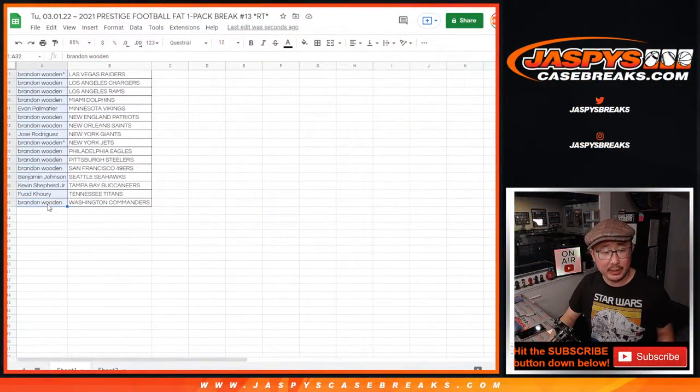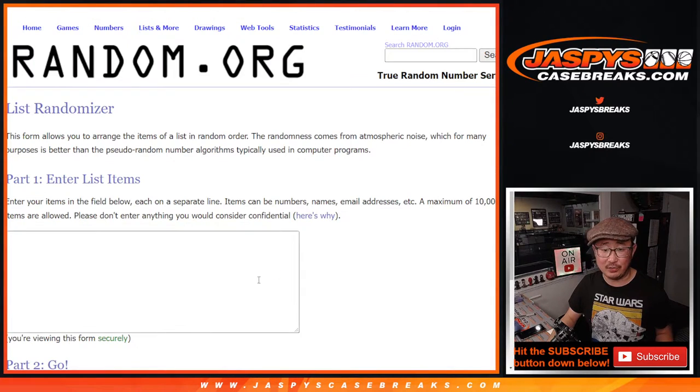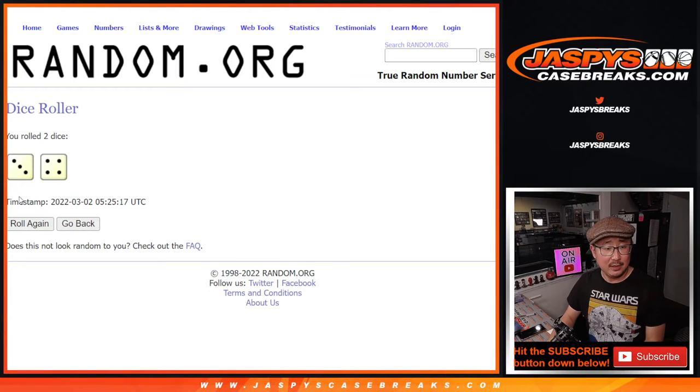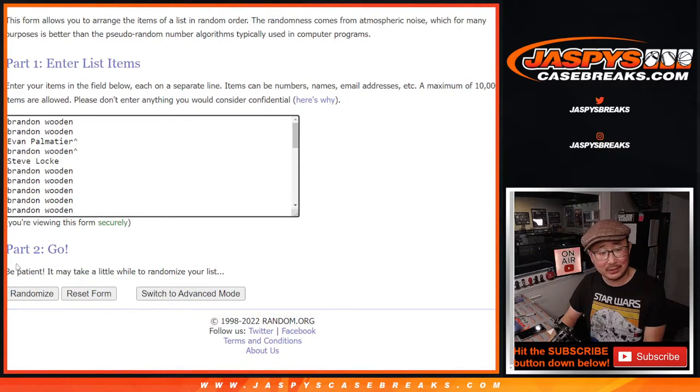Let's flip back over here and gather everybody's names again for the third and final dice roll — this is the moment we've been waiting for. Let's roll it and randomize it. Three and a four, seven times — top six after seven in the next break. Good luck.